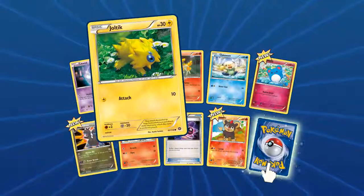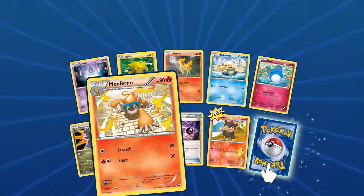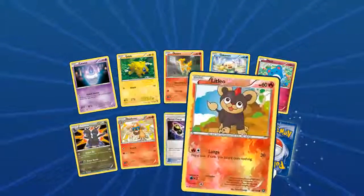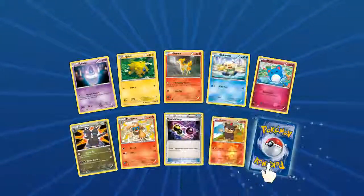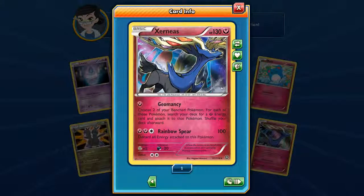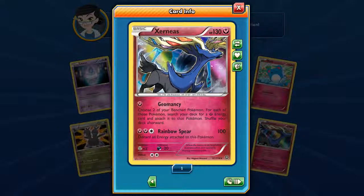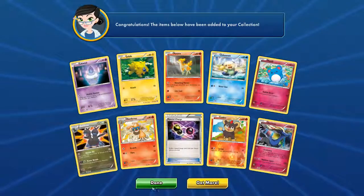Last Steam Siege pack — Litwick, Joltik, Ponyta, Oshawott, Murkrow, Zapdos, a Monferno Special Charge, a Foil Litleo with Lunge, and a Xerneas with holographic picture — Geomancy. I like it.